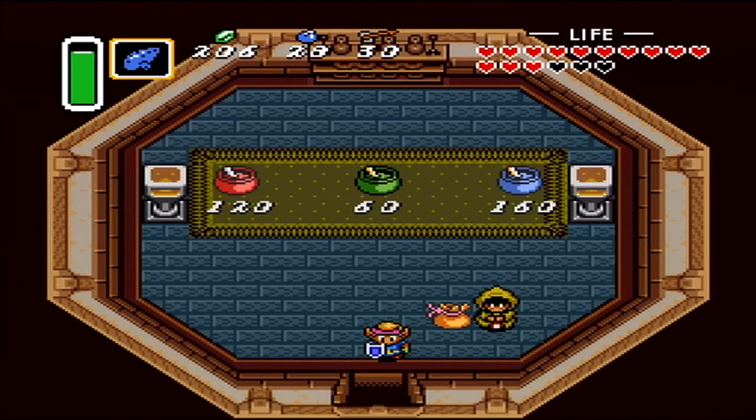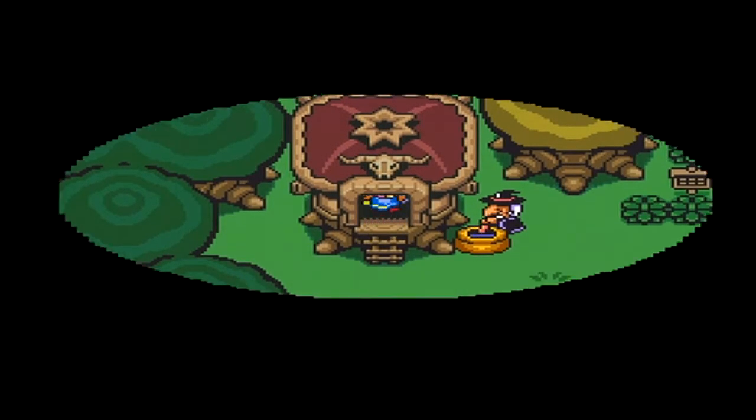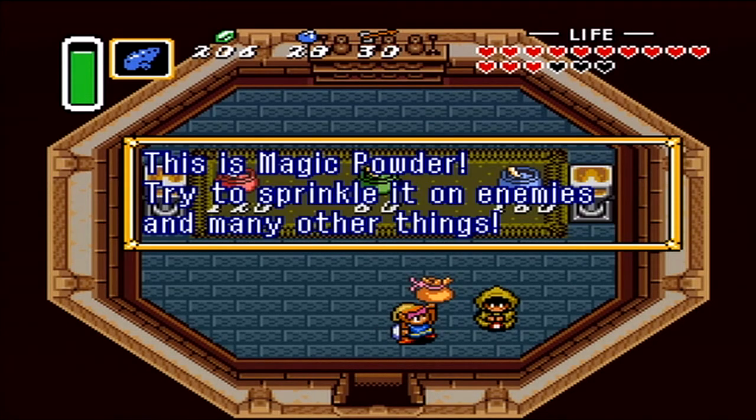Hello everybody, this is Pinstripe Paragon. Welcome back to Let's Play Legend of Zelda: A Link to the Past. In the last episode, we took on my least favorite dungeon, but we also gave this lady something important. Now, we have magic powder.